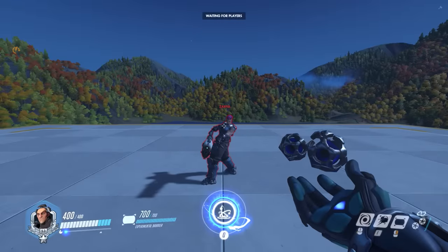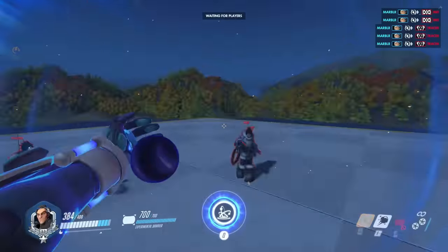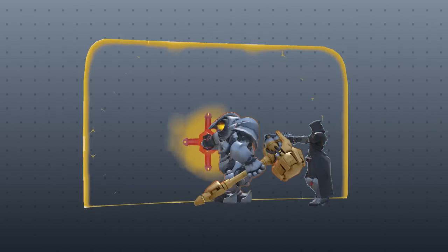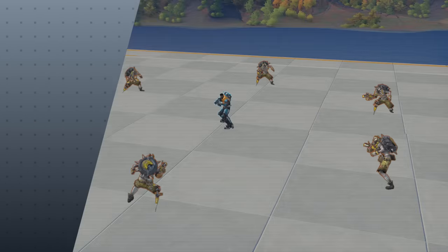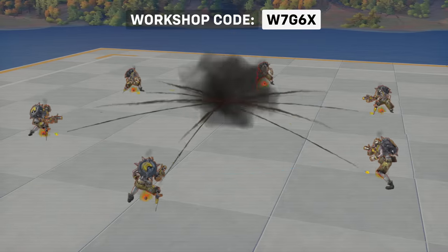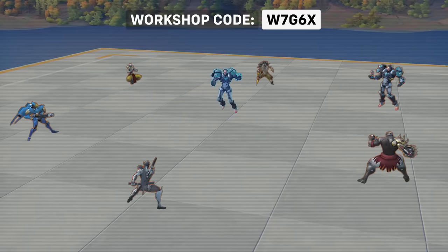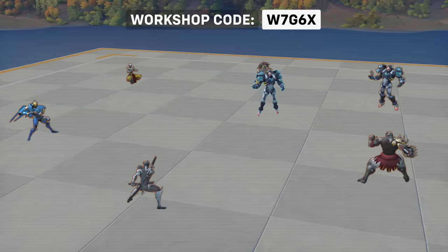Or if you need to eat a pulse bomb when you aren't sure which direction it's coming from. Other than that, it's mostly just a flashy way of informing the other team that you are screwed. If you want to test your own scenarios, here is the workshop code I used for this video. It has configurable settings so you can choose which heroes to spawn in. Just keep in mind you will need a very high sensitivity if you want to test shield spinning properly.